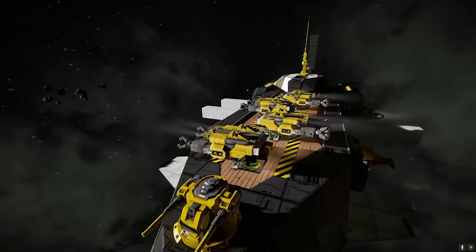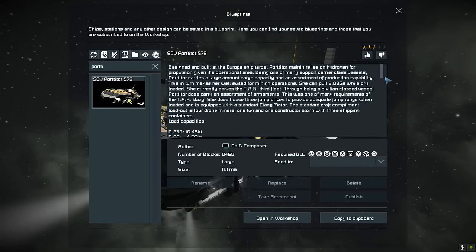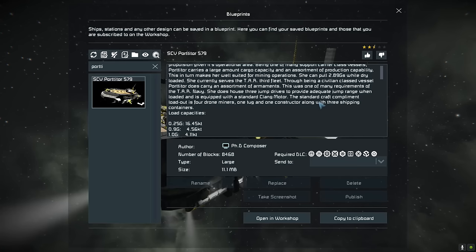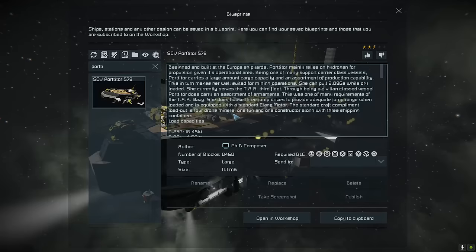Next up we have the Portator by PhD Composer. Designed and built at the Europa shipyards, the ship mainly relies on hydrogen for propulsion given its operational area. Being one of many support carrier vessels, the Portator carries a large amount of cargo capacity and an assortment of production capability — well suited for mining operations. She can pull 2.89Gs while dry loaded and currently serves the TAR 3rd Fleet. Through being a civilian class vessel, the Portator does not carry an assortment of armaments. She does house 3 jump drives, is equipped with a standard Clang motor, and the standard craft complement is 4 drone miners, 1 tug, 1 constructor, and 3 shipping containers.